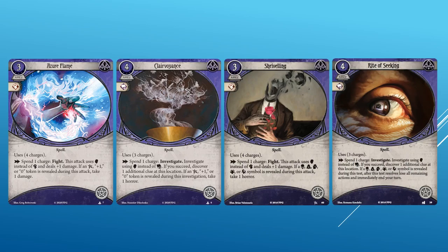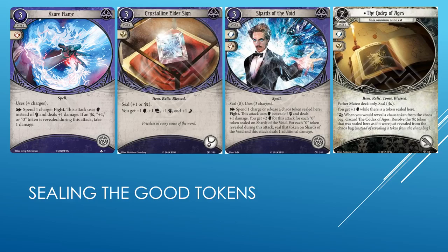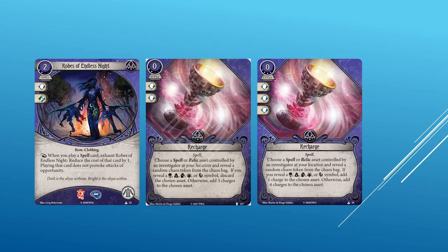The most meta-changing cards from the starter packs in my opinion are Azure Flame and Clairvoyance. Azure Flame is basically Shriveling with two differences: you take damage instead of horror, and you take that damage if you draw good tokens — the plus one, the zero, or the Elder Sign — instead of bad tokens. Clairvoyance is Rite of Seeking, except it deals horror instead of ending your turn, and you're avoiding good tokens instead of bad. At the very least, these cards go hand in hand with Sixth Sense, Shriveling, Rite of Seeking, and they probably replace level zero Wither. These cards also have a nice synergy with Mystic assets that seal away good tokens — Crystalline Elder Sign and Shards of the Void both remove good tokens. For Father Mateo, his Codex of Ages seals away the Elder Sign. We also got an upgraded version of Recharge: you get four extra charges instead of three if you have good chaos bag luck, and instead of losing the asset, you get to add one charge if you have bad luck with the chaos bag.